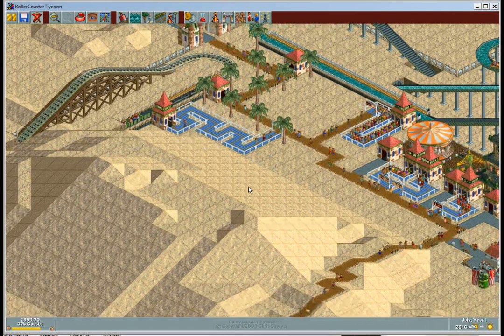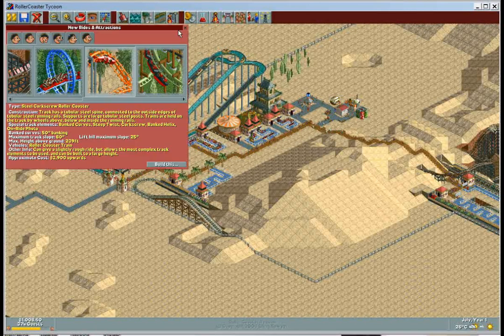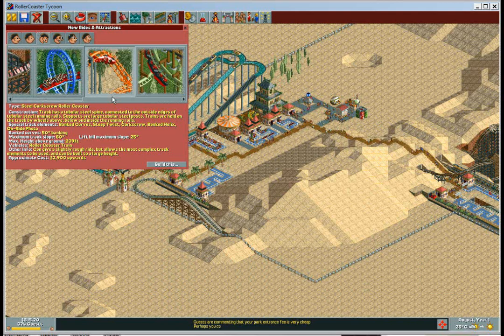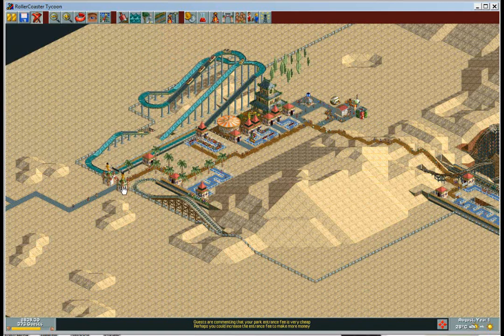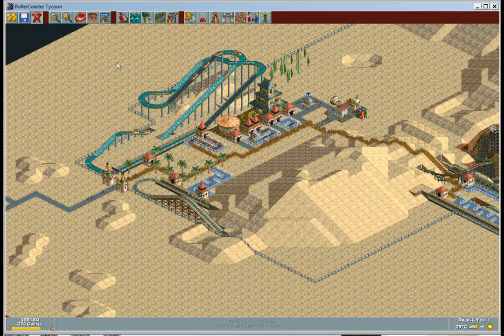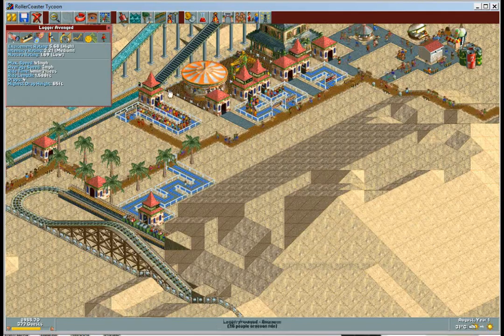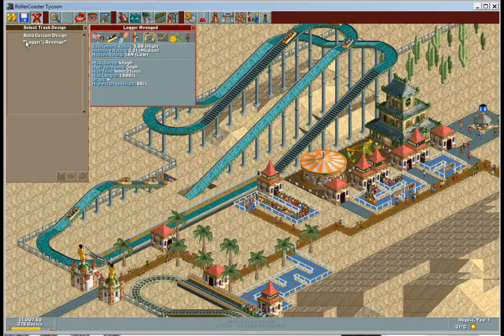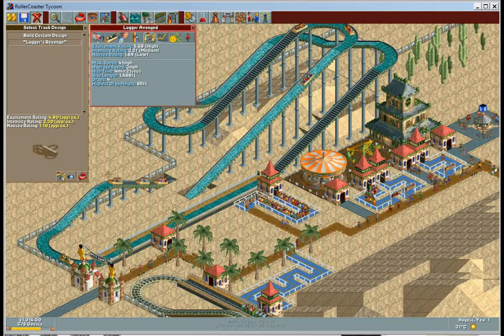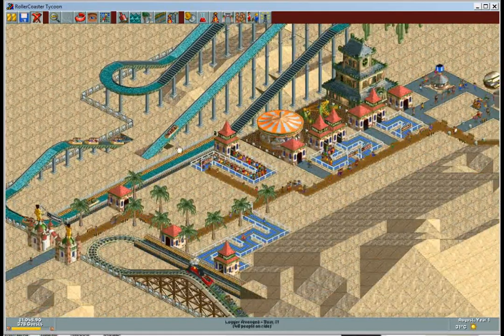Welcome to July year one. I've done quite a bit in the first six months. I only researched roller coasters and we got a great collection — no standard steel roller coaster, but we did get stand-up steel and steel corkscrews. The first thing I did was build a Log Flume — Logger's Revenge. It costs a little over three grand and I got way more excitement rating. Full line, everybody's happy. Right now, it's my money maker.